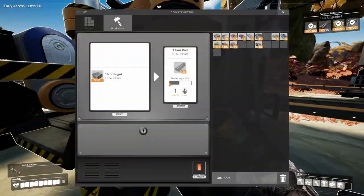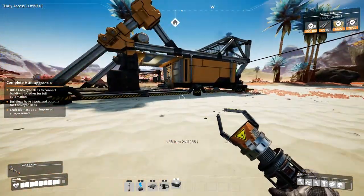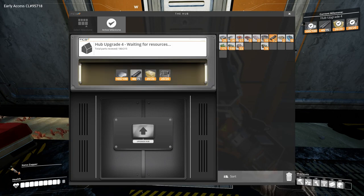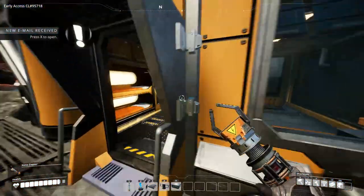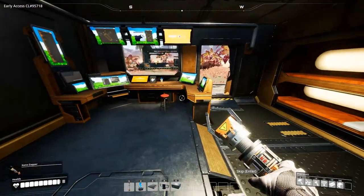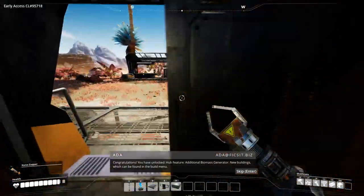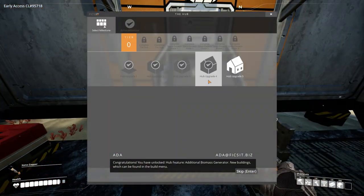That should be enough for the next launch. Now we can make more miners. Upgrade done — we get a little house, a little space. We've got a toilet finally, and a lot of new stuff that we can do now.